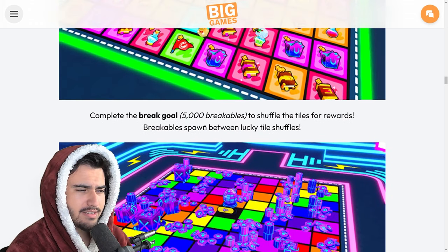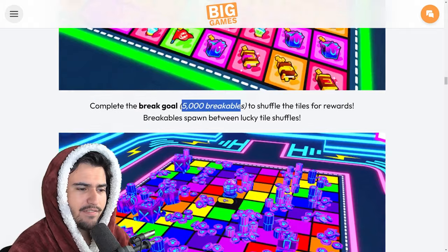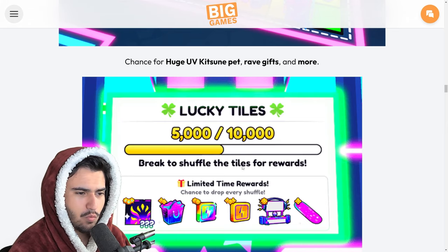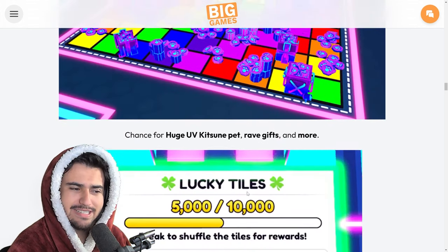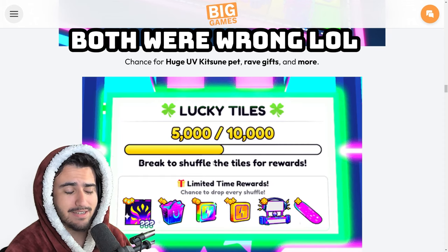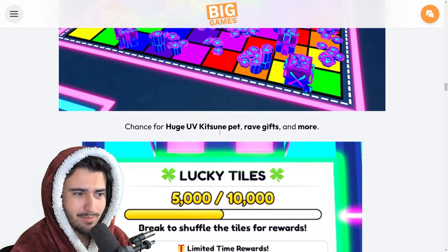If we scroll down, it says complete the break goal of 5,000 breakables to shuffle the tiles for rewards. I'm not sure if it really is 5,000 or 10,000 — the picture earlier says 5,000 out of 10,000 break to shuffle the tiles for rewards. I'm thinking this might be wrong and it actually is 10,000 that you need to break to shuffle the tiles. Big Games does tend to make some mistakes in these dev blogs, so I would assume the picture is the most accurate information and not the text.